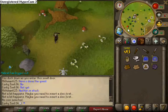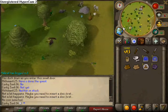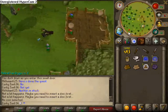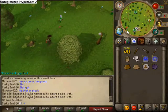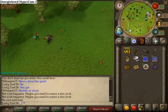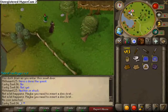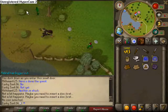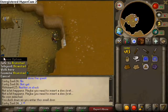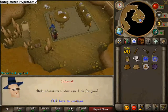Teleporting to Tree Gnome Stronghold via the spirit tree, you need to go back to Brimstale's cave to the southwest. Now you can actually see where it is as I'm running back - from the spirit tree you head directly southwest until you reach the fence, then head north. The dungeon is marked on your map with a dungeon marker so it's not very hard to find.